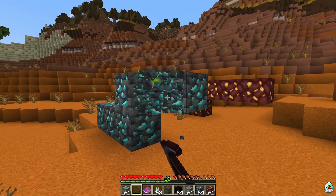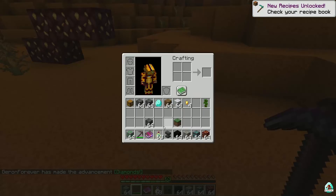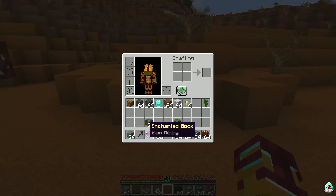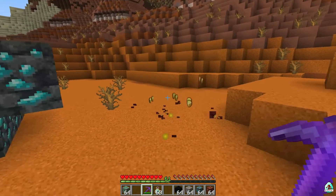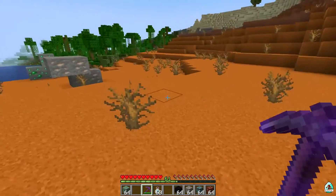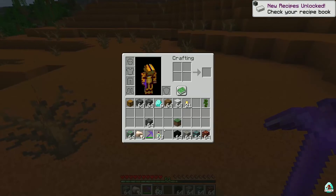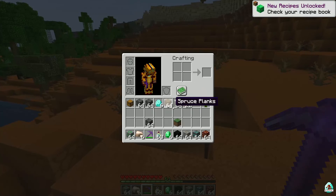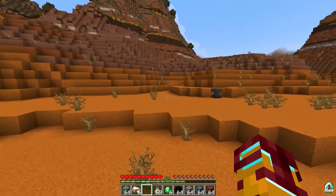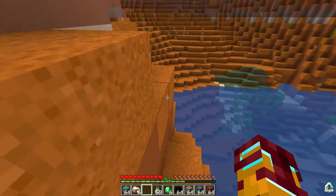How does the system work? By default, if you use any pickaxe on any ore, you mine one block at a time as usual. But if you use an anvil with a special enchanted book named Vein Mining and enchant your pickaxe to create a Vein Mining pickaxe — ta-da! — now you can vein mine. As you can see, it works with deepslate ores which appeared in Minecraft 1.18. It works only as an enchantment for your pickaxe. I love this system because it is very realistic, and I believe Mojang should add this enchantment to vanilla Minecraft.